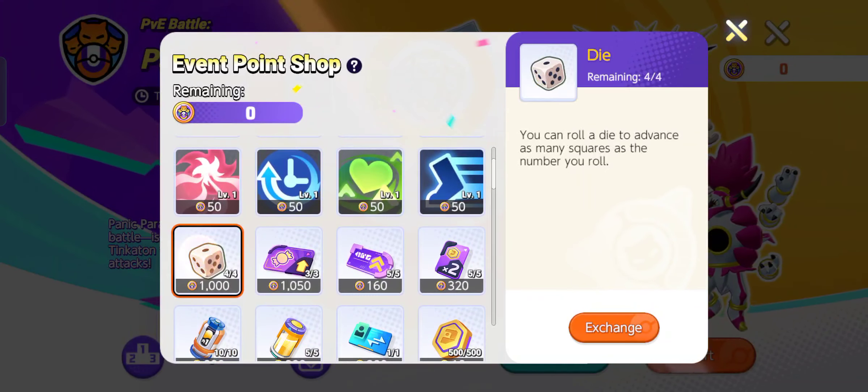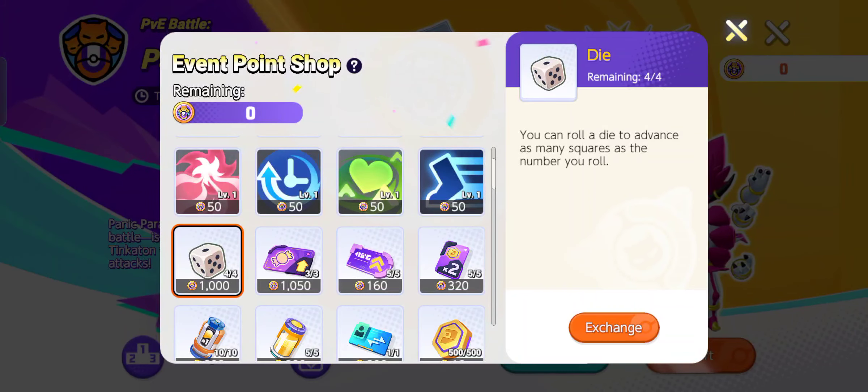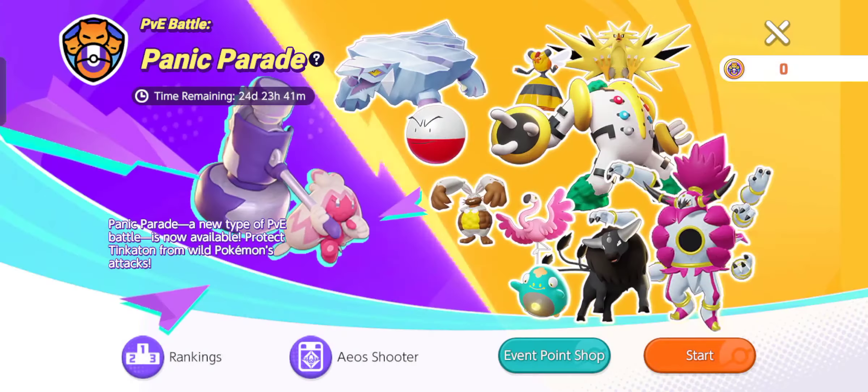You get one dice every day, but what you can actually do is go to the dancer event and come here — you can get three extra dice, so it'll help you progress along faster.